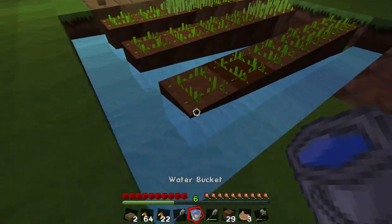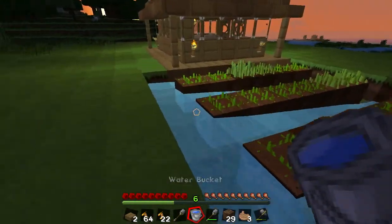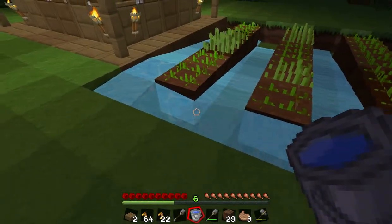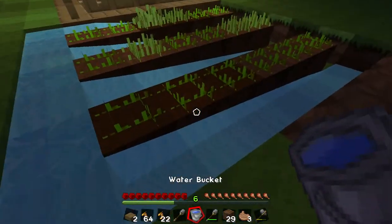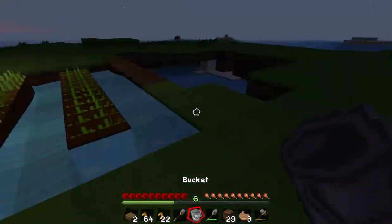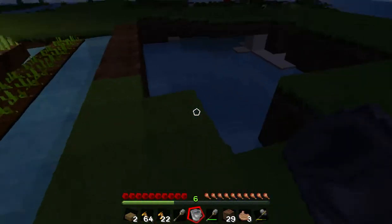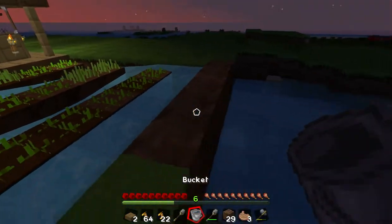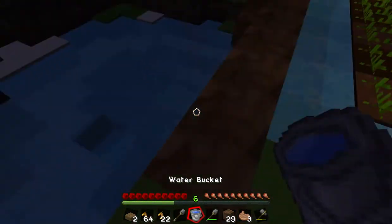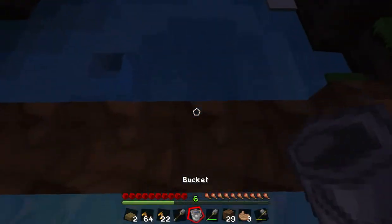Alright, placing the water. This is going to take a little while, so bear with me. The reason I'm not placing it in random points is because I want it to be even — I don't want the water running everywhere. That's why I'm placing it to make an even flow of water all around. I'll also put some torches around here to ensure that no hostile creatures show up to destroy it. Our farm is turning up pretty good.